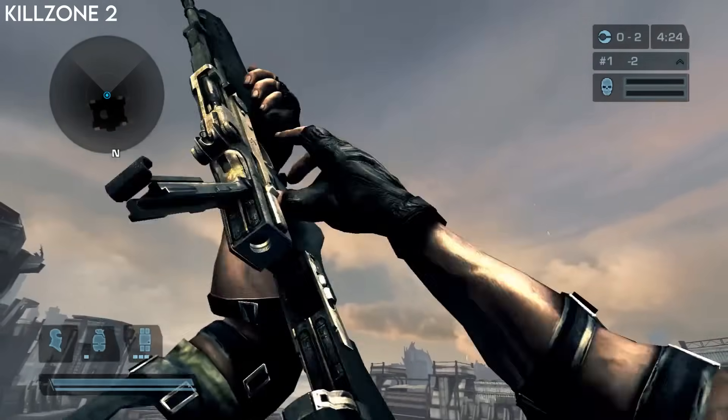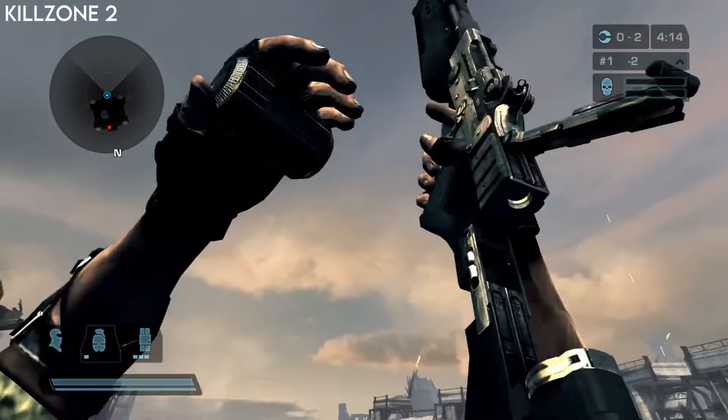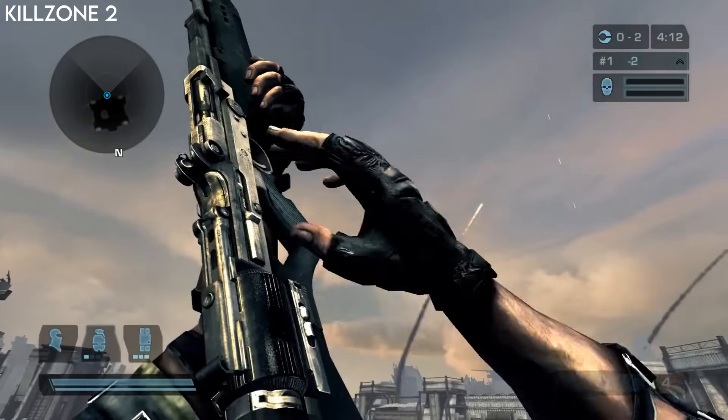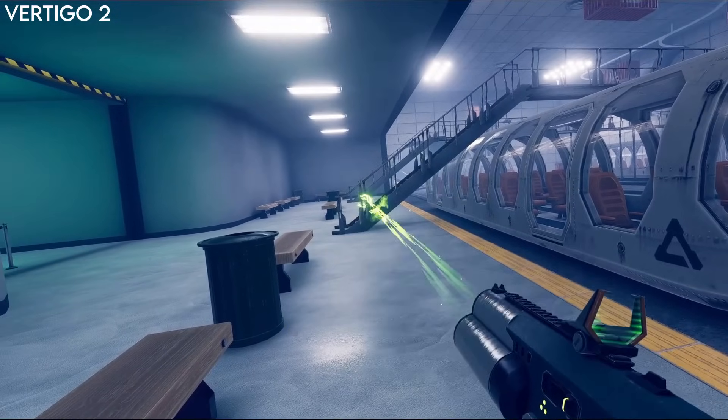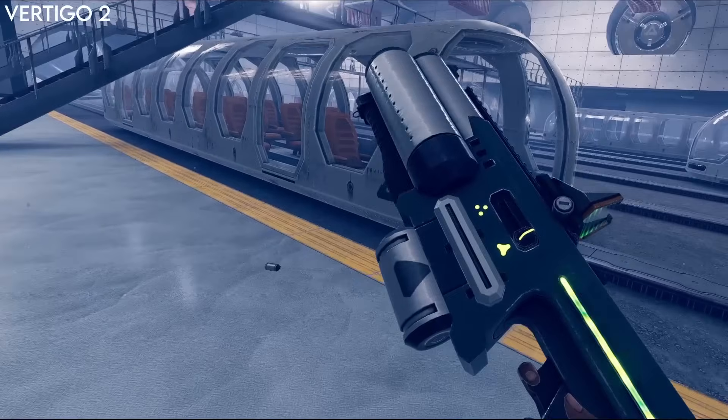They've got guns like this rifle that has a drum on the top — you pull up a flap, grab and throw the old one out, put the new drum in, then slam down the flap. They could even use the way Vertigo 2 did drum reloads with the assault rifle type gun, where you use the new drum to knock out the old one.